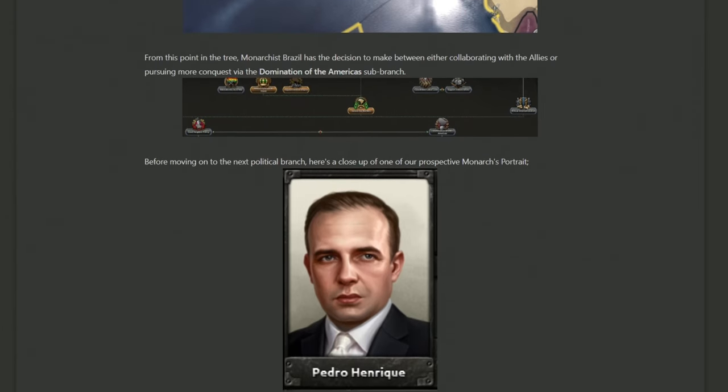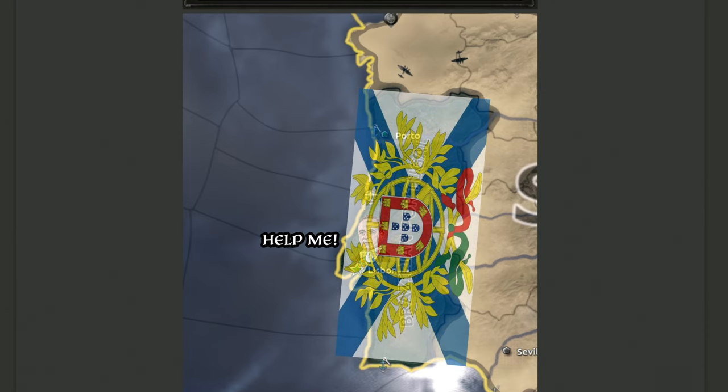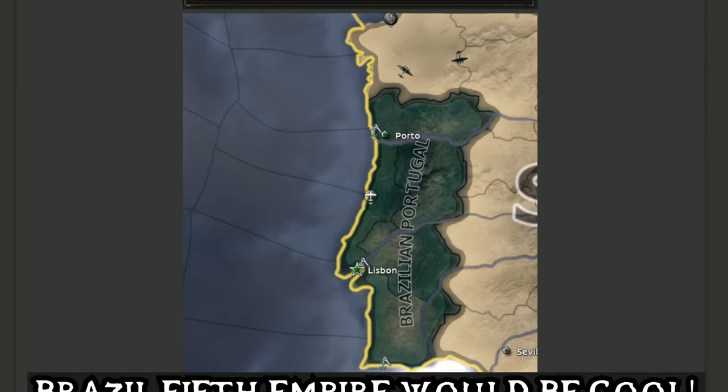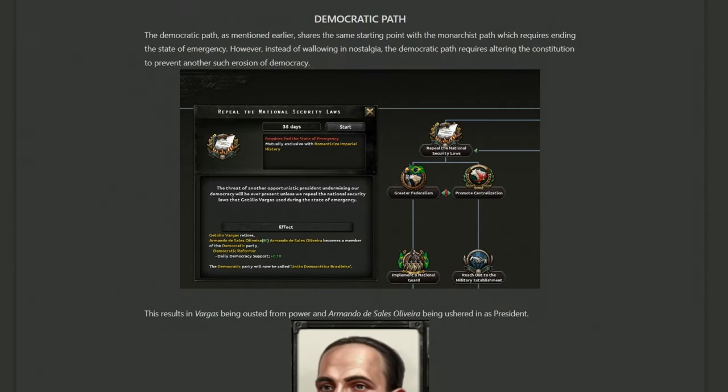This is super interesting because monarchy has access to both the dominate South America branch and the collaborating with the Allies branch, meaning you can go to Portugal, maybe Spain, and still join the Allies as a leading figure. Pedro Henrique has quite a few options. My only mild disappointment is the lack of any mention of the Fifth Empire — if you're pushing toward global strength, it feels like there was an opportunity to become inheritors of the Fifth Empire and pursue a more dominatory conquest-style victory.